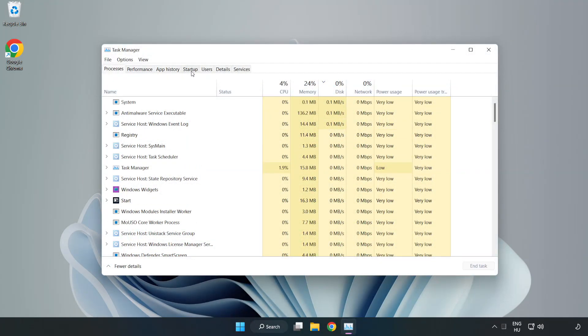Click startup. Disable not used applications. Close the window.